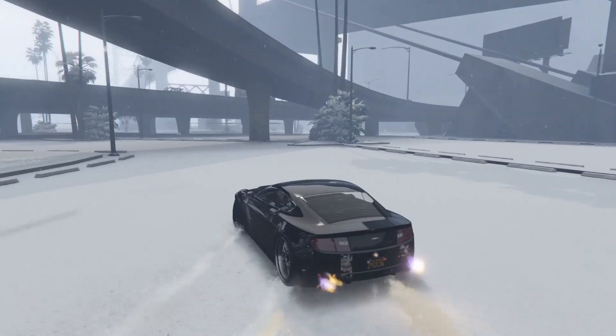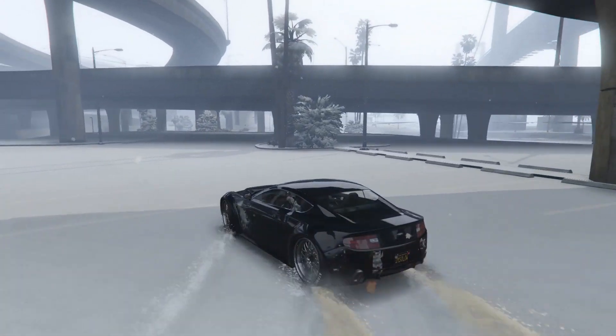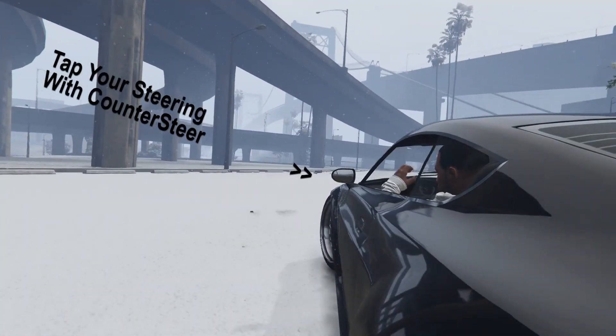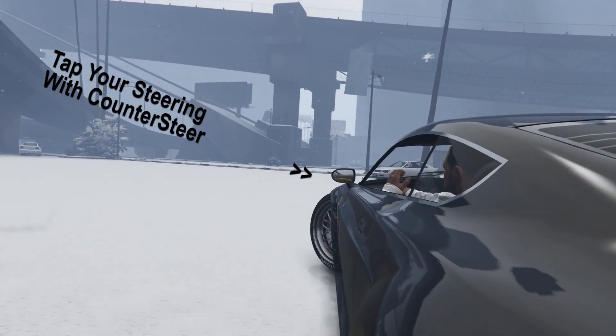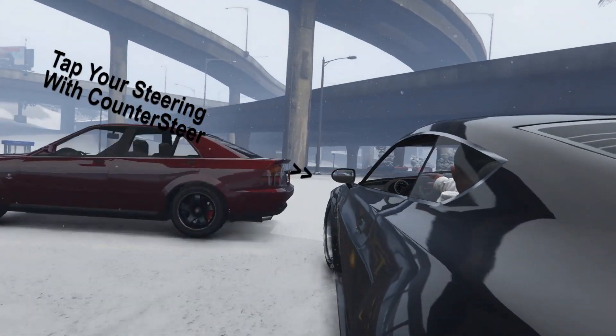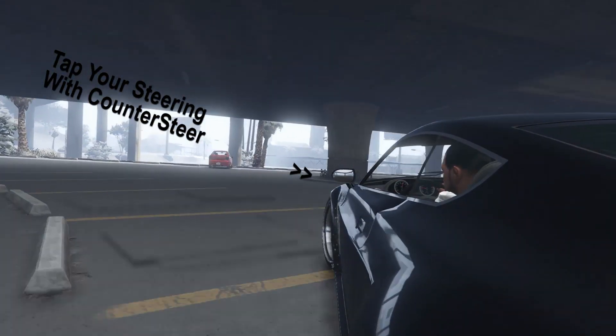You're also going to need to know how to twerk the wheel. Twerking the wheel is a simple process when you're counter steering — you don't full lock it, you just tap tap tap to the counter steer, tap tap tap to the right, tap tap tap to the left. This lets you balance out your steering in order to get around corners and hold a longer drift.